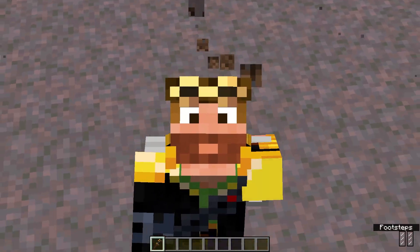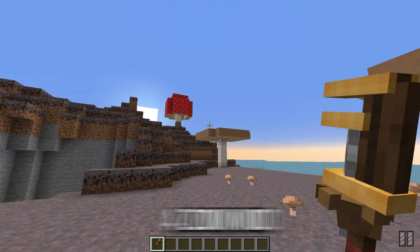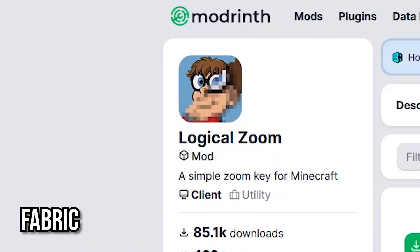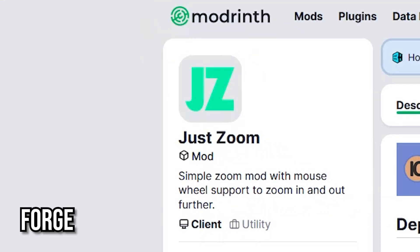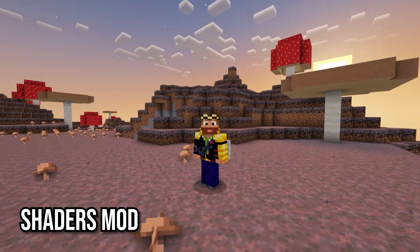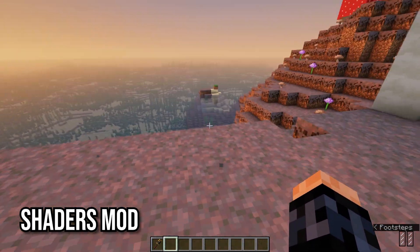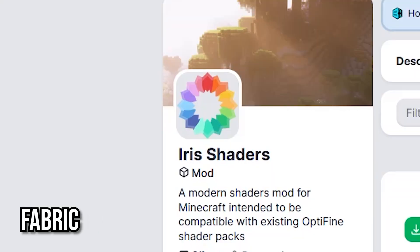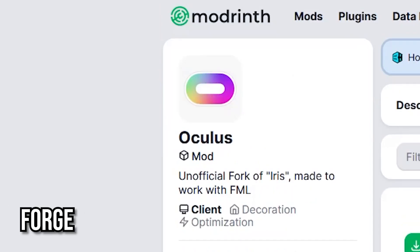Next up is the most optional, but since I'll be using it in this series, I'll also recommend a zoom mod. For Fabric, Logical Zoom is what I use — simple and straightforward. It's made by Logical Geekboy, who is an amazing creator. For Forge, OkZoomer works really well. Finally, if you want to use shaders with Create, you'll need a mod that runs them. Shaders can be quite resource-intensive depending on the pack, and you will need to download and add the shader you want separately. For Fabric, Iris is the absolute best shader mod. For Forge, Oculus is a port of Iris and runs with Rubidium.